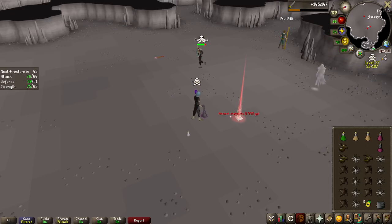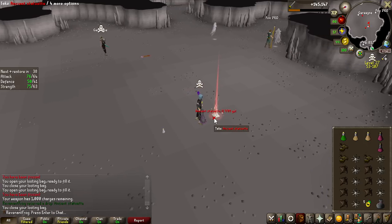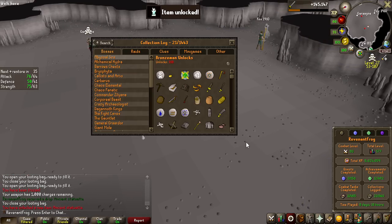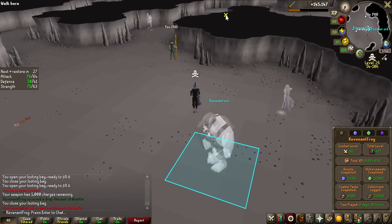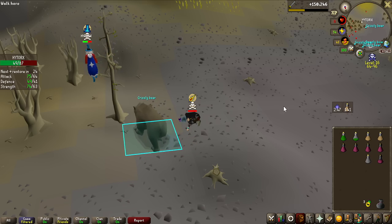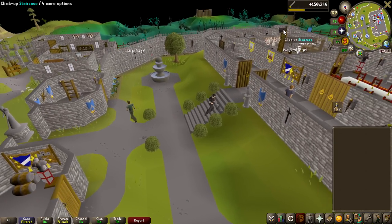Oh my god — that is not the ancient statuette I need, but I'll take it. 2 million GP. It says item unlocked for the first time, but I already have it on my collection log — I don't know how that happened. A duplicate statue. And we are dead — the first death of the grind, about a million down the drain because I lost my Avarice. But the first milestone coming in: 65 attack, 5 more levels to go and we can use the Ursine Chain Mace.